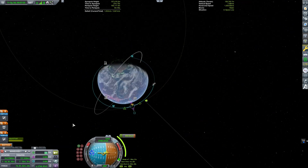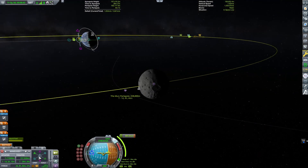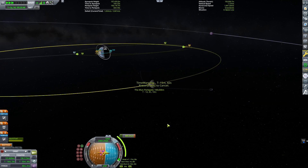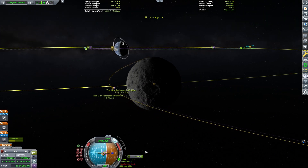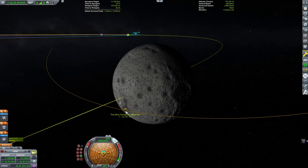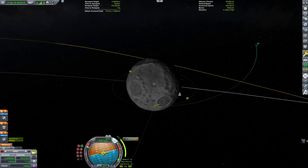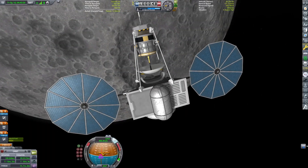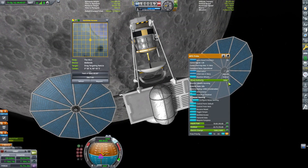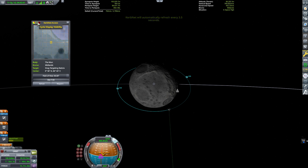Now we just plot our maneuver out to the Mun. It's going to take about 840 meters per second of delta-V to get out there. We're in a pretty high orbit, which is nice because our craft doesn't have a really high thrust-to-weight ratio. Once you're in space, in orbit, your thrust-to-weight ratio matters a lot less — it's mostly an important thing for landing and takeoff. An altitude around 100,000 meters above the surface will do well for our scan. We'll be able to see the entire surface of the Mun with this particular field of view. The other tutorial I did on this talks about all the equations you might want to look at to find the right altitude for scanning.